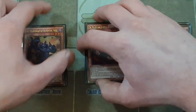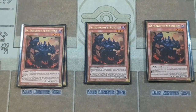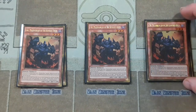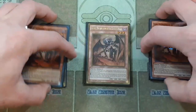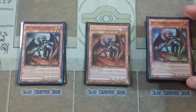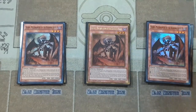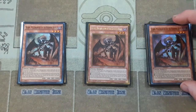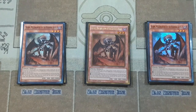Then we have his counterpart, Seer, who also just came unlimited off the ban list. What Seer does is that when he is sent to the graveyard he special summons a Burning Abyss from your graveyard, so they synergize really really well. Then we have our three copies of Skarm, Malebranche of the Burning Abyss. What Skarm does besides its special summon effect is that during the end phase of the turn that it is sent to the graveyard, you can add one level 3 Dark Fiend type monster from your deck to your hand. Tour Guide can also be searched by this, which is really nice.